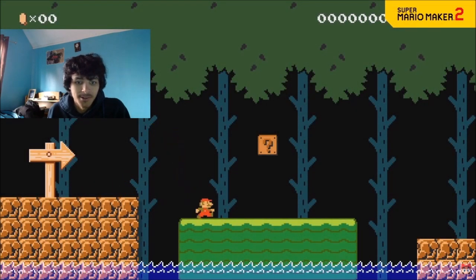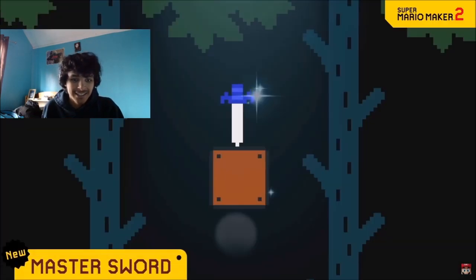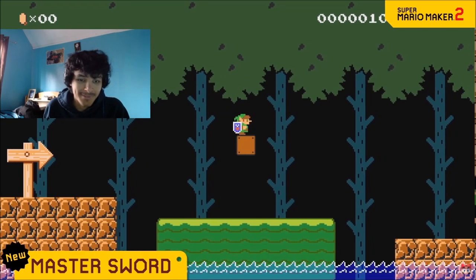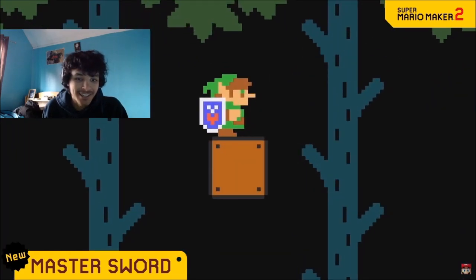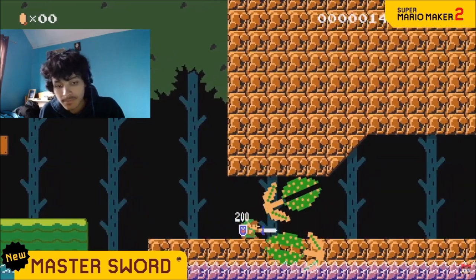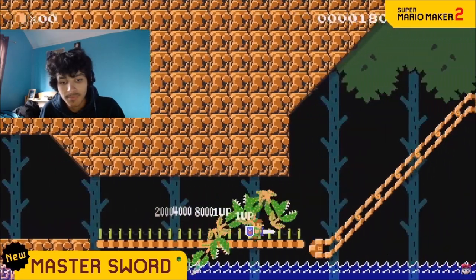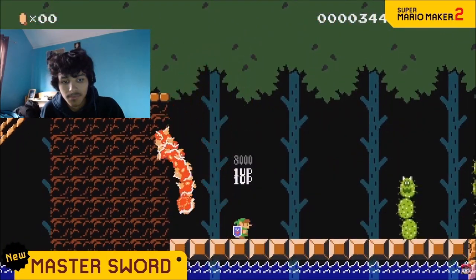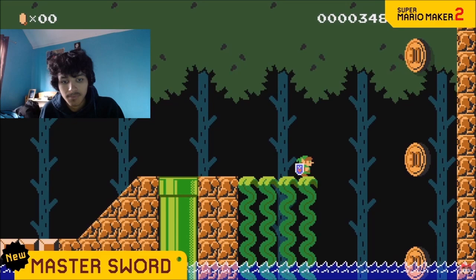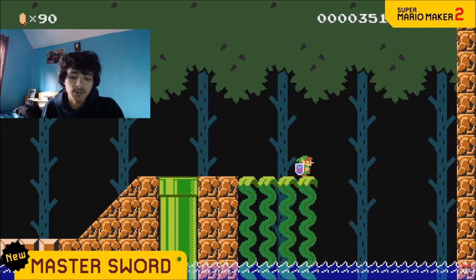It's dangerous to go alone. Link is back, baby! I like the guy singing the item get. Dash attack. And down thrust. You can take advantage of Link's classic moveset and some of his tools. Something out of reach? The bow and arrow can help. I don't think this was in the first Mario Maker game.